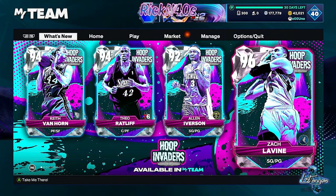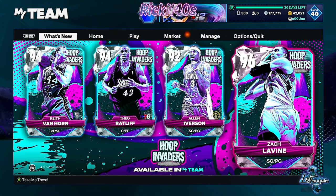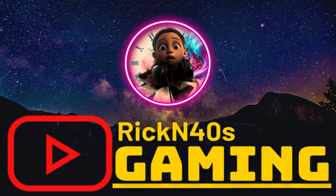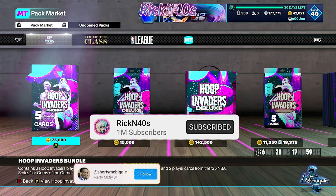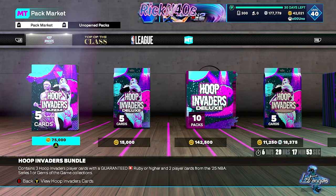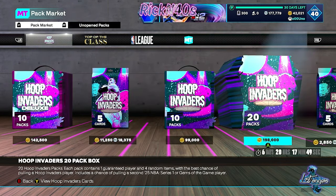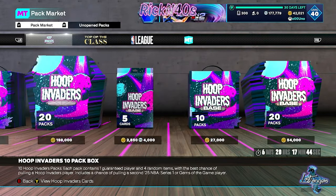Hoop Invaders are here and you can get a free 10-box in this pack drop — you don't have to buy these packs. They do have a 20-dollar bundle for 75 KBC if you just have to spend some, and they do have all these packs you can buy.